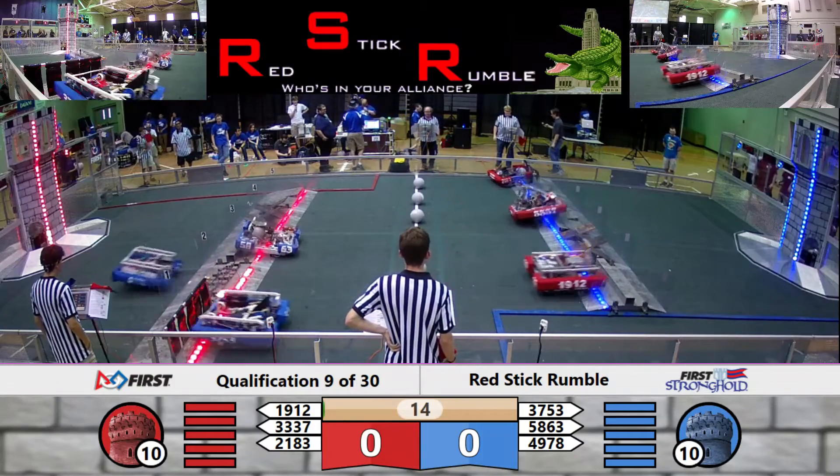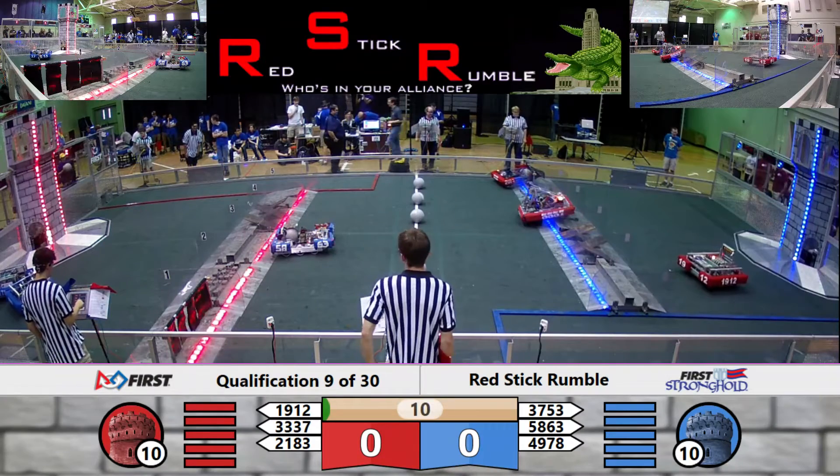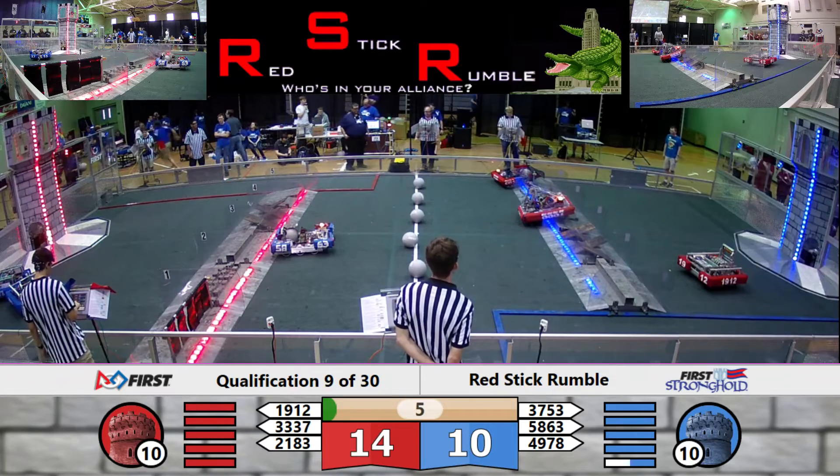It's the teleoperated period. All robots are moving, trying to get across the Outer Works. Two of the Blue Alliance robots may get across, while their Alliance partner 5863 looks a little stuck on the Red Alliance. One robot has made it over — 1912, Team Combustion.